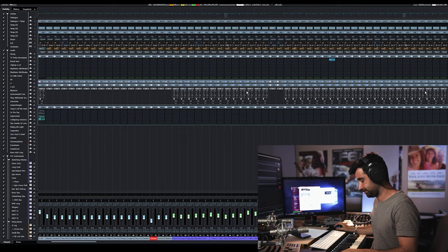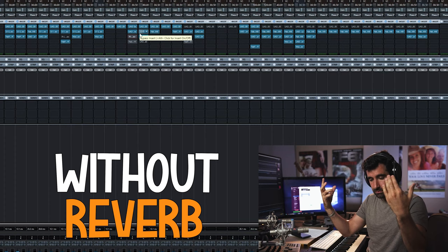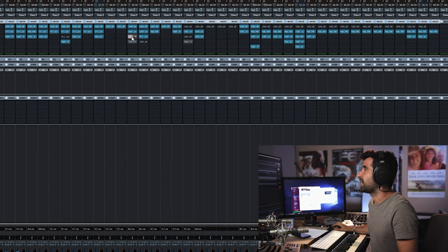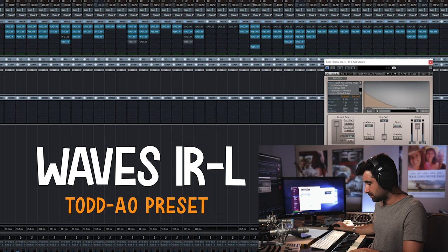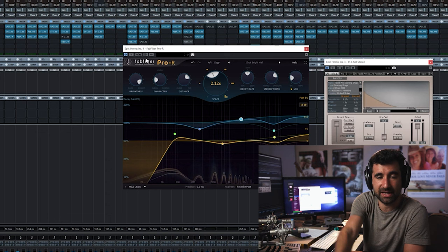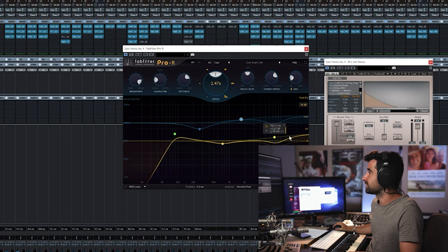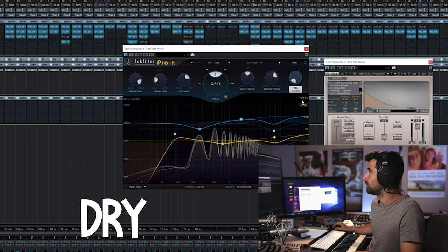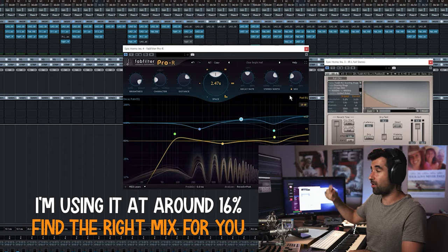So here's this plugin. If I bypass the reverbs there's still a tail — you can hear the room. If I add the convolutional reverb — I use this one because it's very, very light — this is IRL from Waves, and I'm using in this case the AO scoring stage. That adds a little bit of a tail. On top of this I add this other reverb here, which adds an extra brightness — if I make this longer, what it does is it brightens a little bit and that adds aggression to the sound. So if I hit this reverb, it just brightens the sound a little bit.